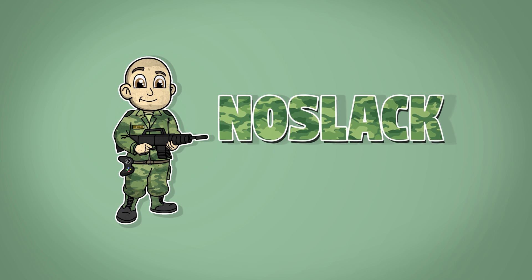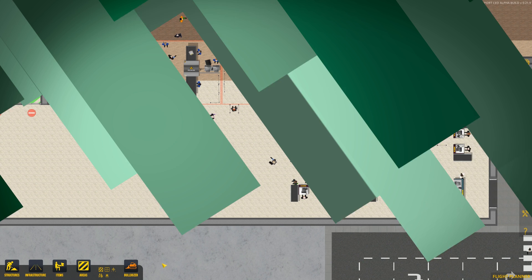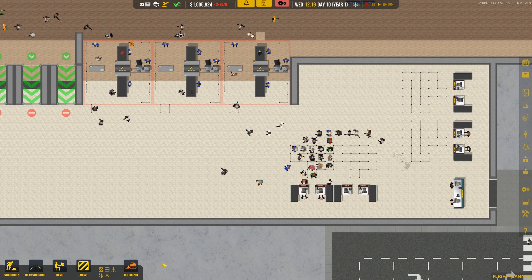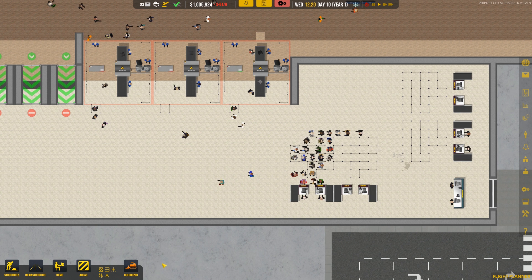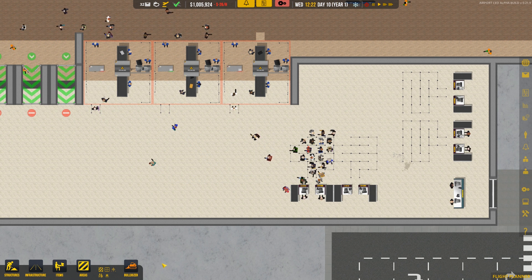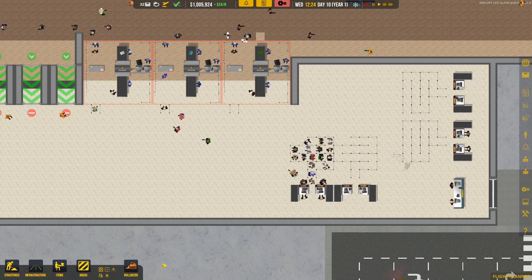What's going on guys, NoSlack Novak here with another episode of Airport CEO. I do have a lot of things planned for not only this episode but the episode after this one. We're going to do a few things today, but some of what we do today is actually going to be kind of a precursor for future expansions — you guys will find out more about that here soon.